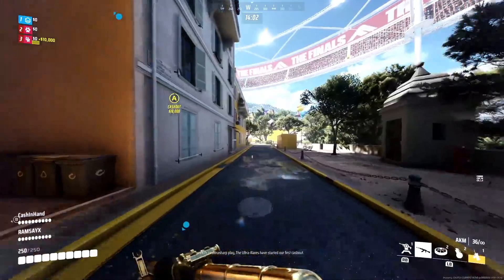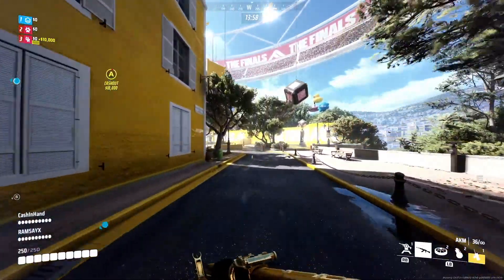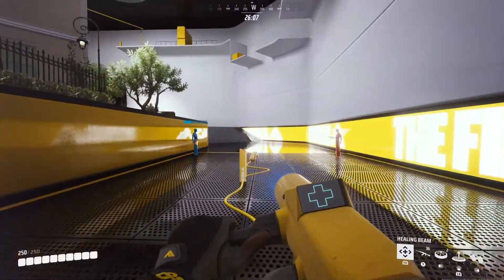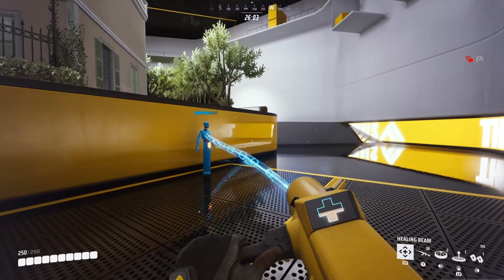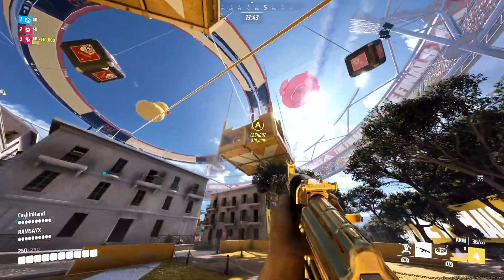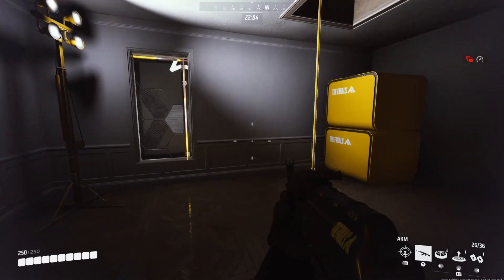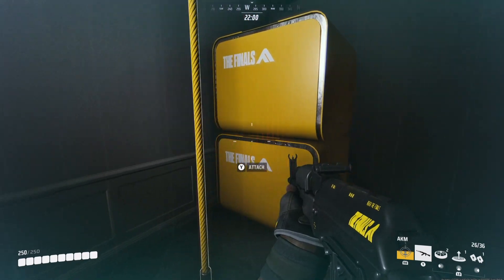Next we have the healing beam, which gives health directly to your teammates. So if your teammate is about to die, the quickest way to help them heal is through a beam. The last ability for medium build is called Recon Sense, a sensor enhancement that makes opponents visible through structures for a limited amount of time.